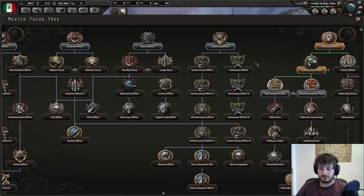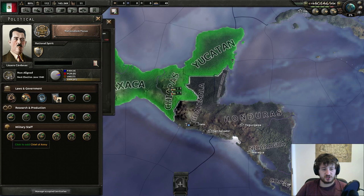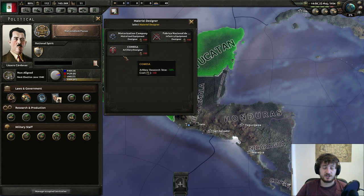You need to have a Chief of Army Staff. I like Army Drill while I'm recruiting, then switch to Army Defense once the war starts. You want Army Regrouping as the Military High Command - honestly, that's the only useful one since you have no armor, no naval AA, and no bombers. After that, you can go Material Designer. It's very helpful if you have the power points to go towards Artillery Designer when researching Artillery 2, and Infantry Equipment Designer for Weapons 2.